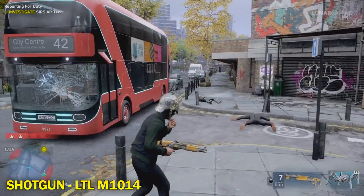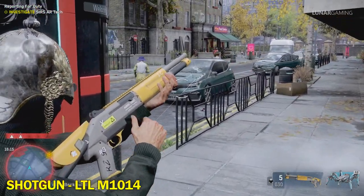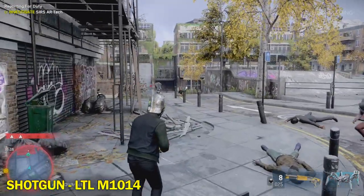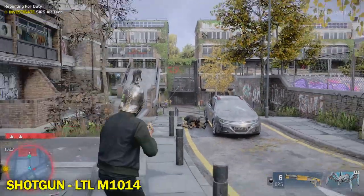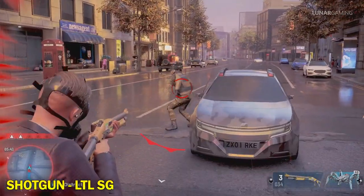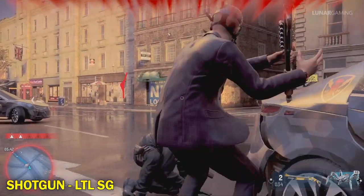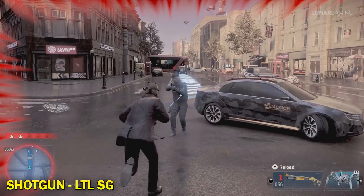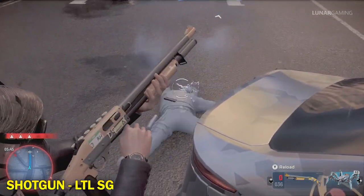Control, let's get some patrol units on standby. Confirm — suspect has a gun. There's our target. Control, we have an armed civilian. Officer down! I say again, officer down! Backup! I say again, I need backup.